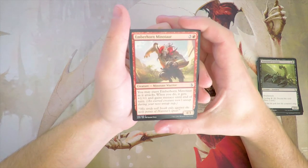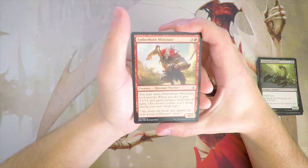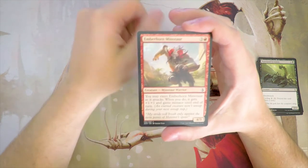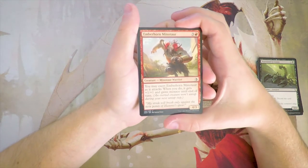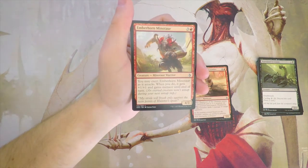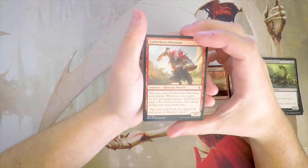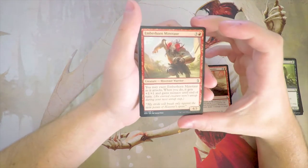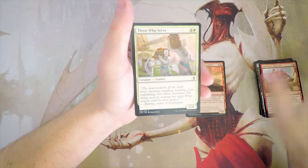Emberhorn Minotaur is a 4/3 for 3 and a red. You may exert it when it attacks; when you do, it gets +1/+1 and gains Menace until end of turn. This is a very powerful red card for red deck wins. Will and I drafted a pure red deck wins in Amonkhet and it was amazing — this was one of the premier cards in that deck. At 4 power, it's in that sweet spot where it can deal damage in the mid to late game and won't get outclassed as easily as early stuff, but it's also not too expensive. The Manticore is a little more expensive, but I do still like it a little bit more, though I'd definitely want both.